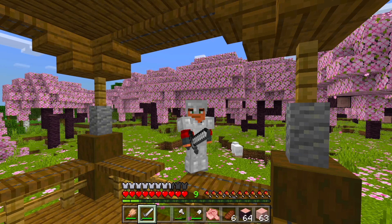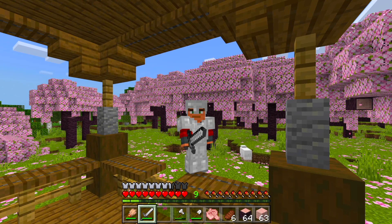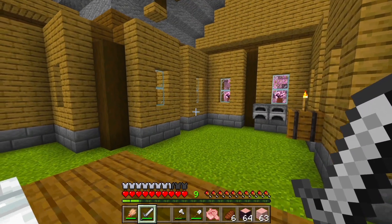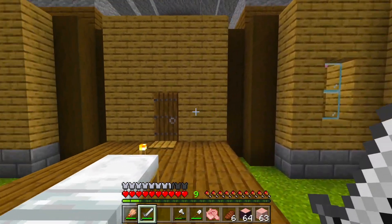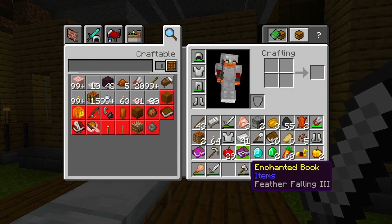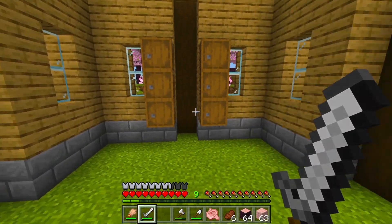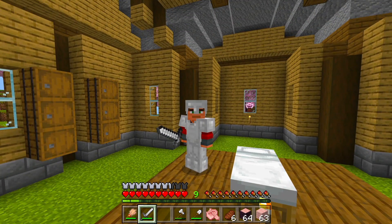Hey guys, welcome back to episode 3 of the 1.20 survival Let's Play series. In this one I think I'm gonna finish the inside of the house, because as you can see we didn't do anything in here yet. I also want to do some mining because it's about time to get some diamonds. We had quite the adventure in the previous episode — we got a couple enchanted books, a diamond, and a couple emeralds, but it was pretty much just an exploration episode. I'm gonna organize all these items and gather up everything I need to go mining first.